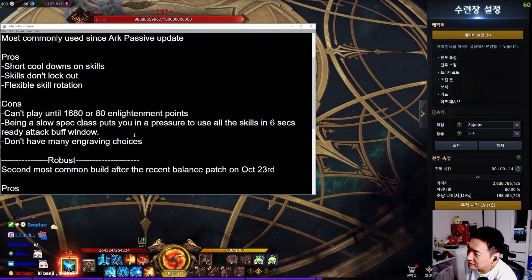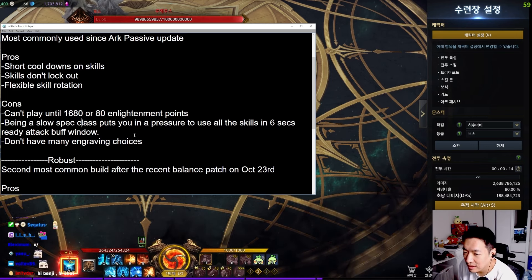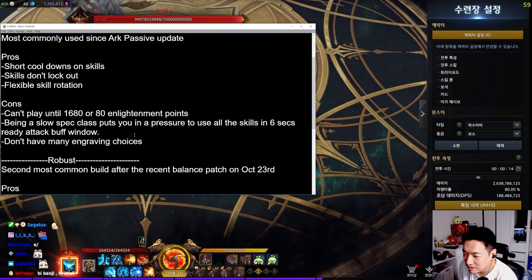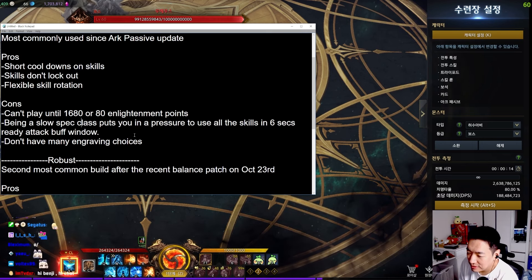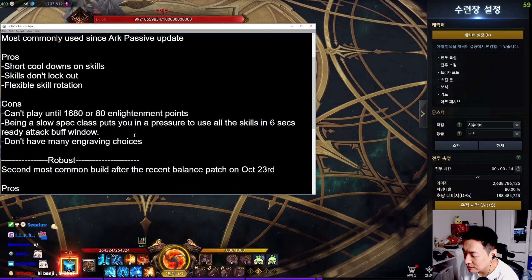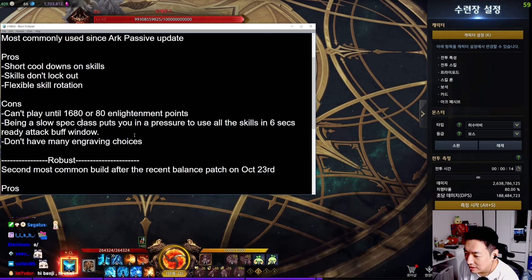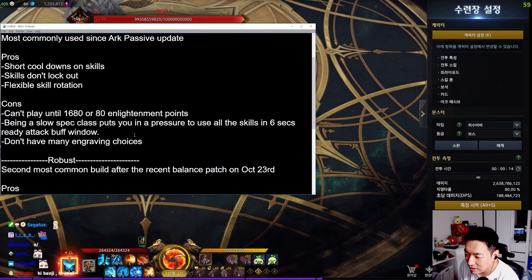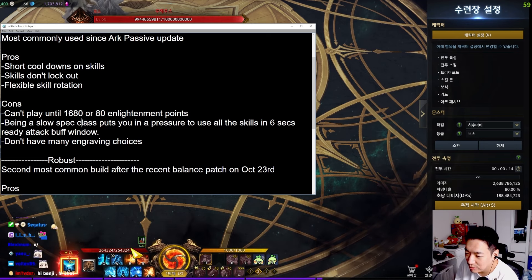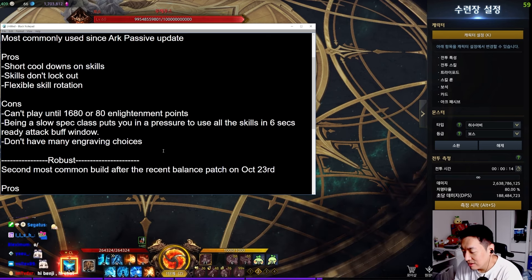Also, there are not that many engraving choices, so you end up having to use Mass Increase, which makes matters even worse. There are two variants: you can use either Precise Stagger or Stabilized Status. Some people use Stabilized Status thinking it's okay because you just have to keep your HP above 65% — it used to be 75 or 80. But in a real raid, let's say your HP is around 70% and you want to burst with Atro — that takes away 25% of your HP and then you have to heal up again after. So I do not like to use Stabilized Status.